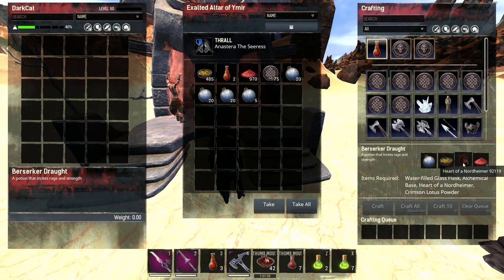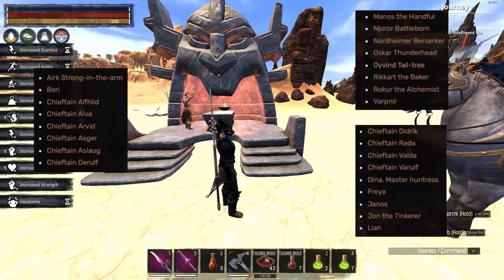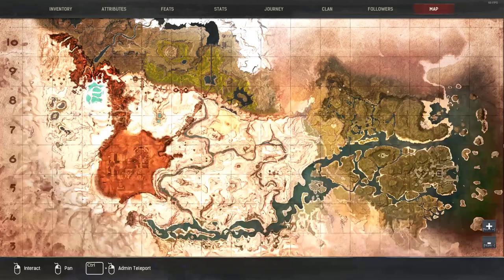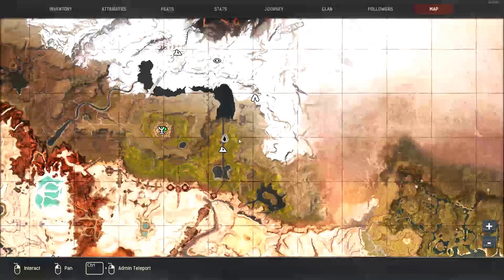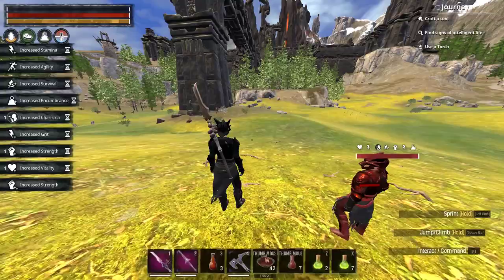I'll put a picture on screen showing which trolls you need to kill to get the Heart of Nordheimer, but I'll also tell you the easy way to farm it fast. Go to the broken bridge around Asgard. I know two spawn points for trolls from the list: Diana the Master Huntress and Leon — these two trolls from the list have a 100% spawn rate there.